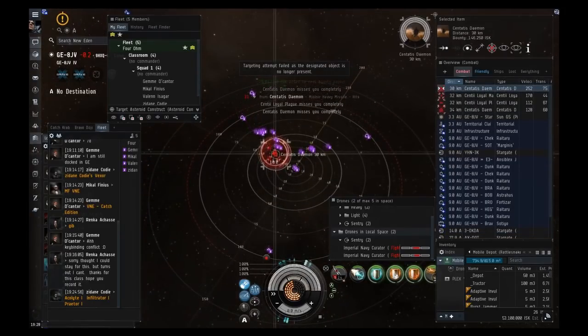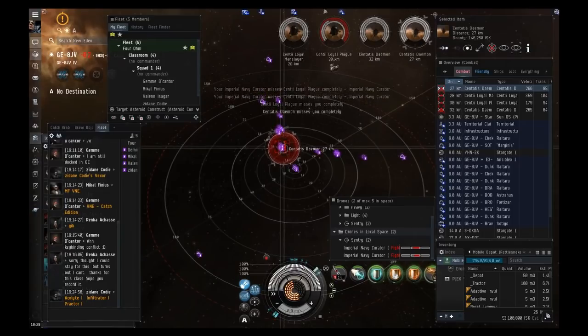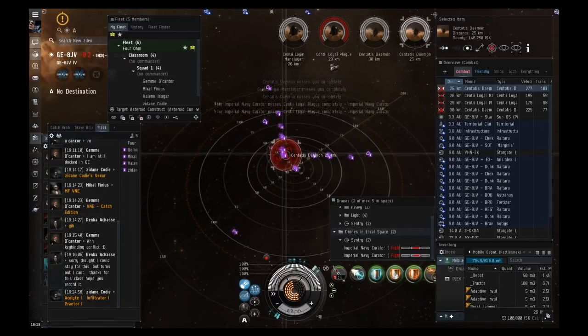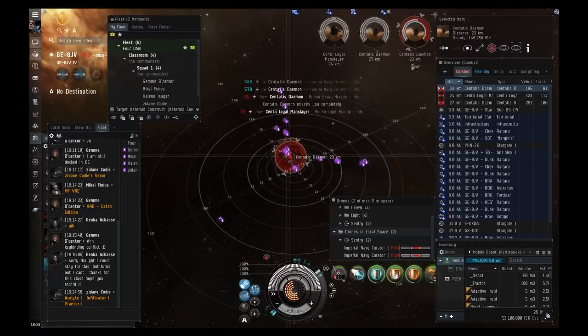Drone aggro is kind of the only other thing you have to watch out for. This is pretty much the core of ratting: in a Vexor or VNI, warp to the site at range, drop your drones, orbit something central at 30–50k with your afterburner on, and rep when needed. You can also drop an MTU once you warp in — bookmark your location and it'll automatically suck in all the wrecks.